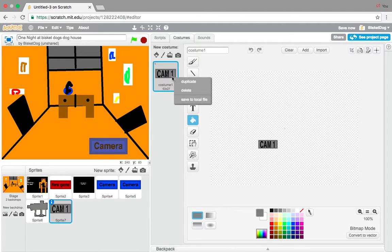Then we want to make a different costume, so we want to duplicate this and paint it green - so when you click it, it turns green. Just like this. Looks very good.